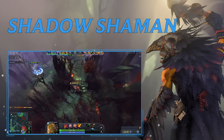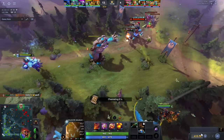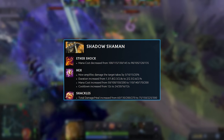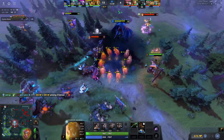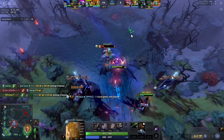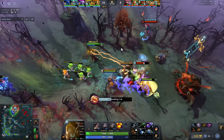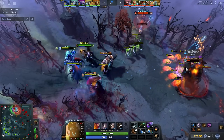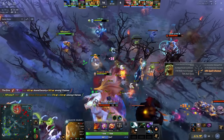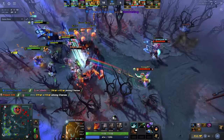Shadow Shaman's items didn't change much but the hero changed a lot. At max level, Hex now amps the damage enemies take by 20 percent. They also buffed the mana cost on Ether Shock and the healing/damage on Shackle, making this hero a better laner. Just buy an Aether Lens — you can also go Blink Dagger, but staying alive and landing multiple Hexes with Aether Lens is very reasonable. When you Hex someone, tell your team and have them all in on that person. Bonus: if you Snake Trap someone and then Hex them, those snakes will just melt them.